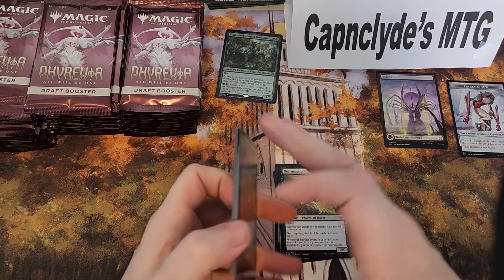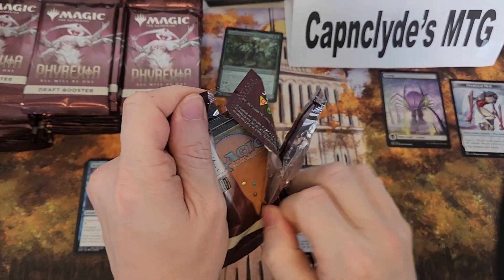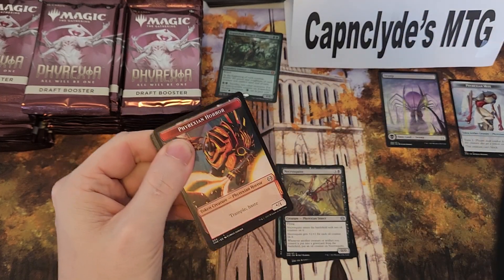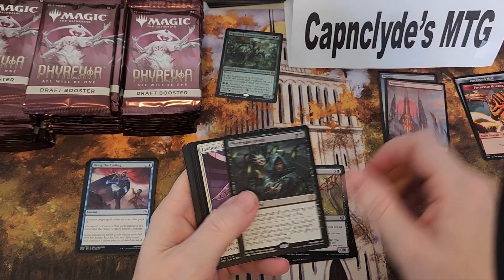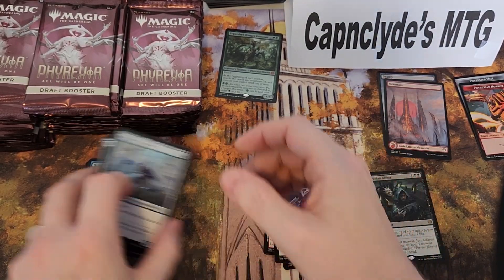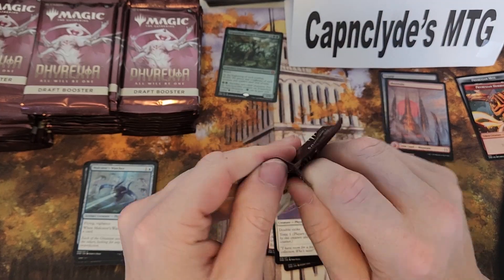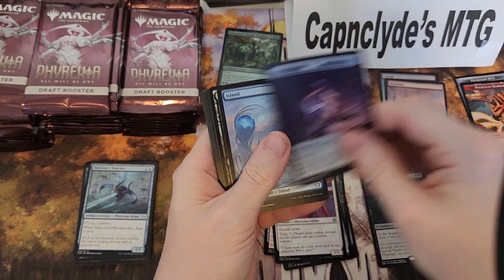Some boxes are good, some boxes are bad. It's almost like the print tracking is more based around boxes than anything. It's really interesting, but you'll see that once we go over the value of this set of draft boxes.